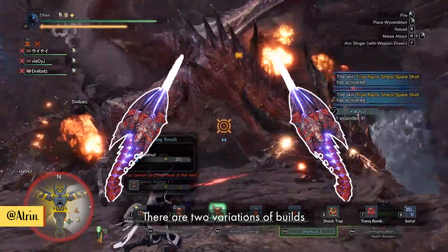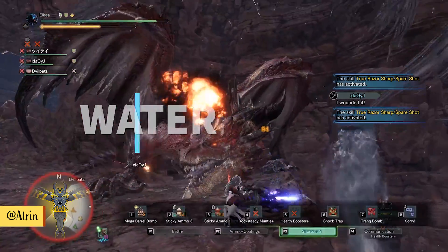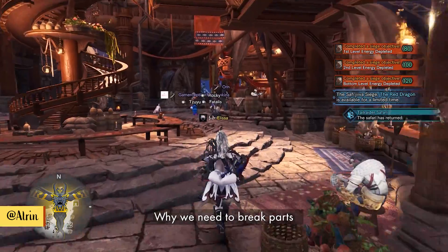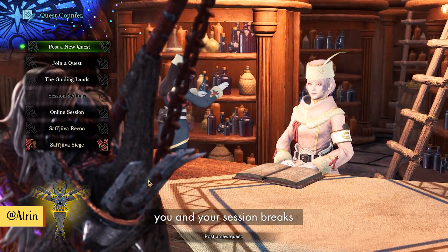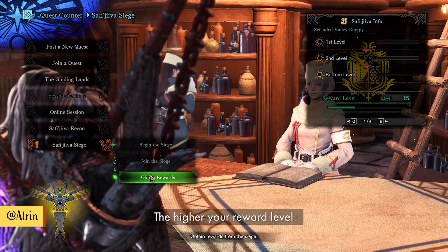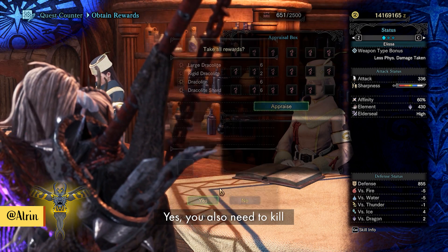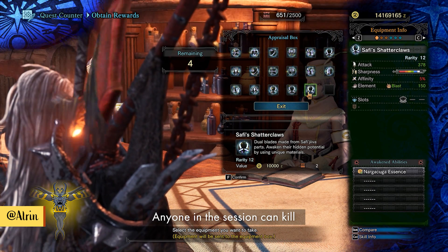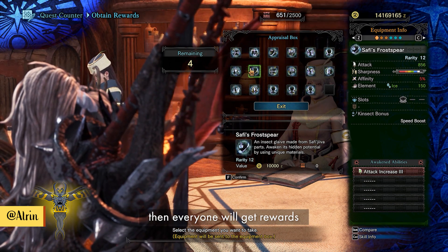There are two variations of this build: sticky and water ammo. Before we explain more, you need to understand why we need to break parts. That's because your rewards solely depend on how many parts your session breaks — this builds up the reward level. The higher your reward level, the more rewards you can choose. You also need a kill, but not necessarily you — anyone in the session can kill. If anyone slays the dragon, everyone will get rewards.